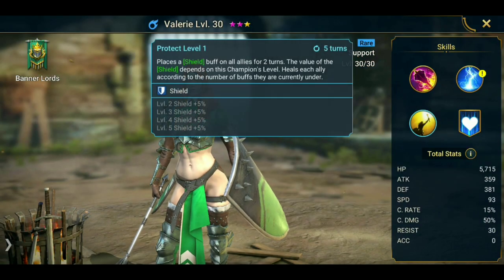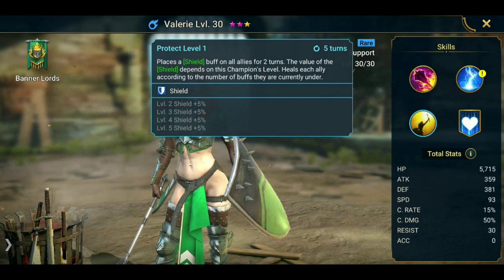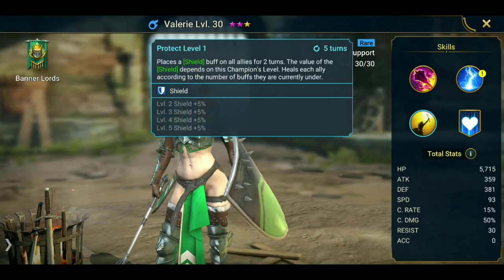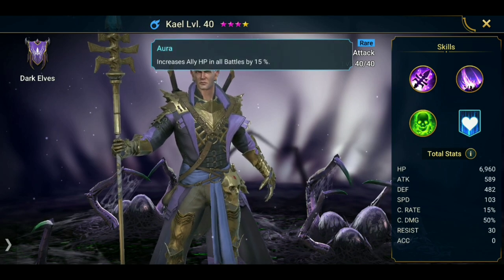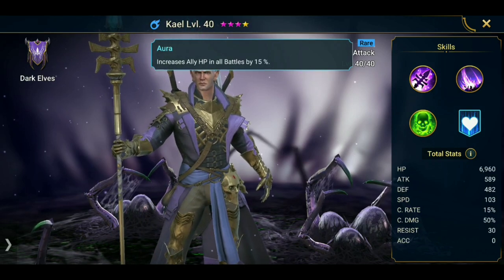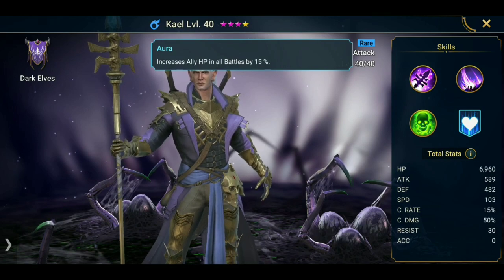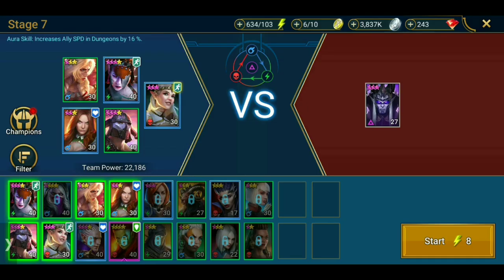Her shield — poisons do apply to shields first. When poison damage is triggered and you have shields on, it will take shield instead of HP. One thing very important about the stage: all poison damages are calculated by max HP. So if we put Kile in with his aura that increases ally HP in all battles by 15%, those are three poisons we get for free. His 15% are on top of our champion's max HP and all poisons calculate their damage by champion's max HP, so we have three free poisons with his aura skill.